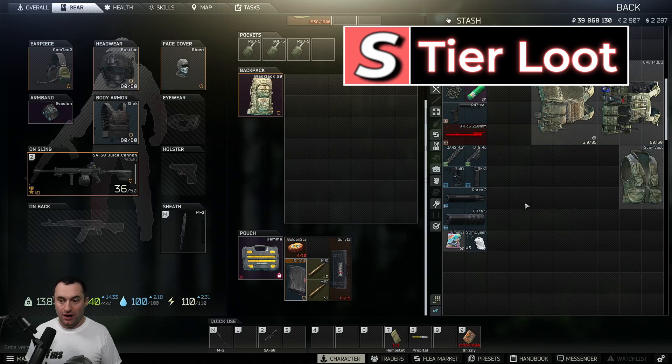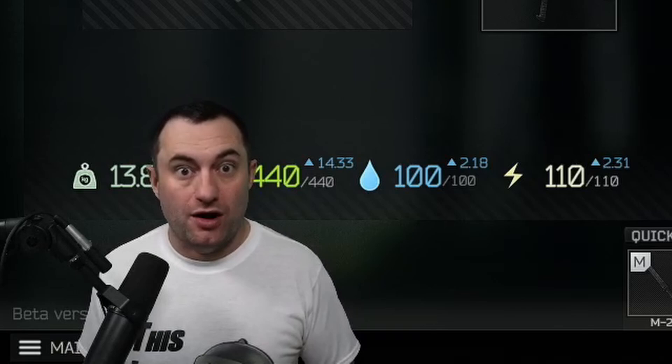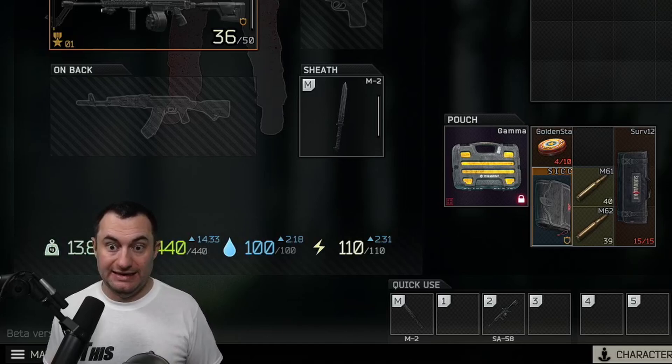We'll start off with the S-tier loot list and work our way down. I know I probably should put this at the end to keep you watching longer, but you'll just skip through it anyways. These items aren't just worth money non-found-in-raid selling to the trader — they have utility. So let's not waste any more time and get right into it.